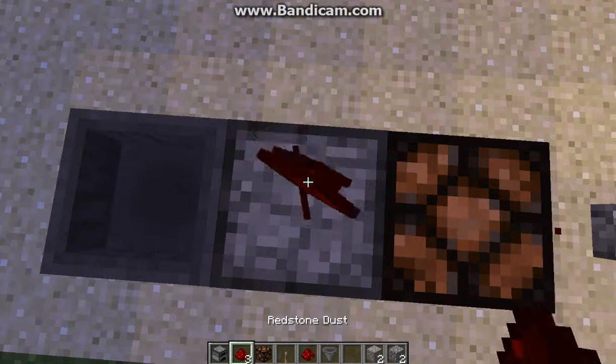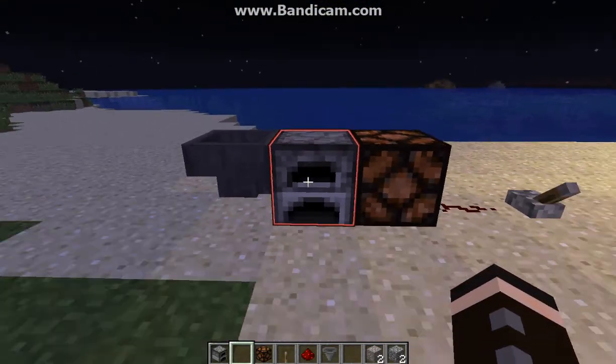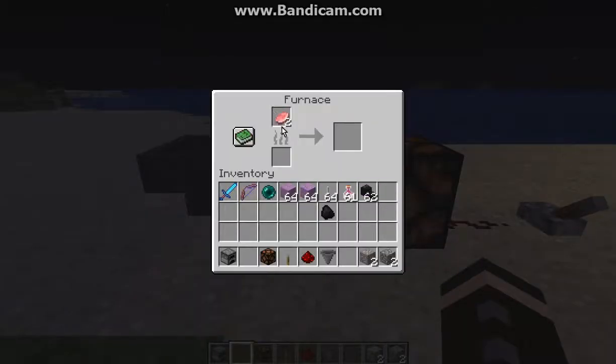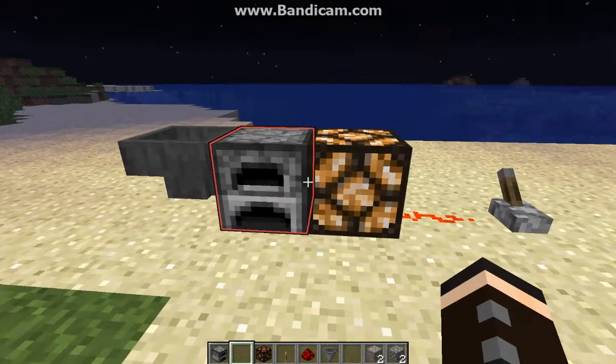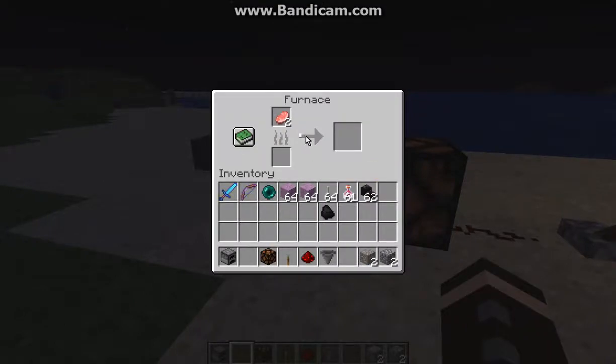You just drop 8 on top of it, like so. You can see it from 8 blocks away at the outline, and when you've got stuff in it, it should be fine. A Redstone lamp is apparently needed constantly to let it run though, as you can see there.